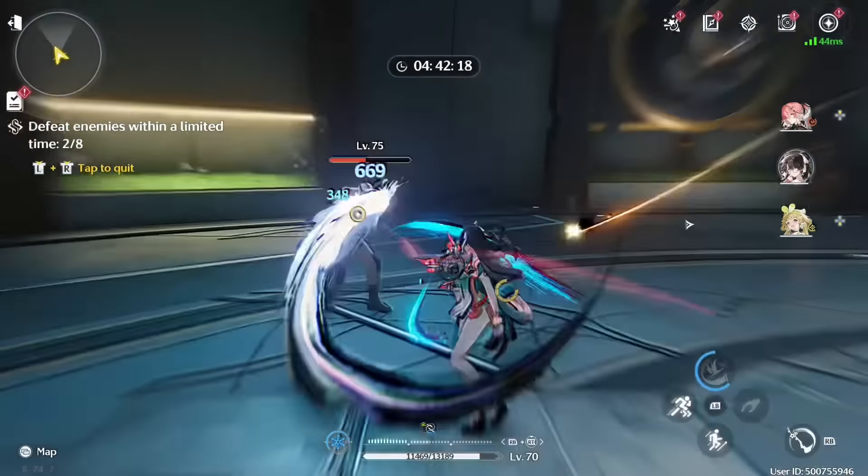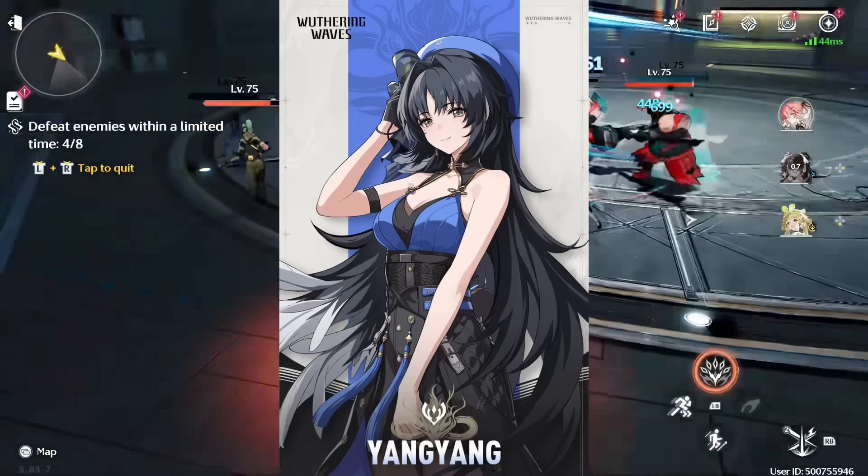Now Yang Yang, on the other hand, is a free 4-star character and doesn't provide as much value. Her damage potential isn't that high, so she's more of a hybrid support character. She can still be viable if you're missing a support in your team, and her crowd control skill and ultimate can be useful as well.